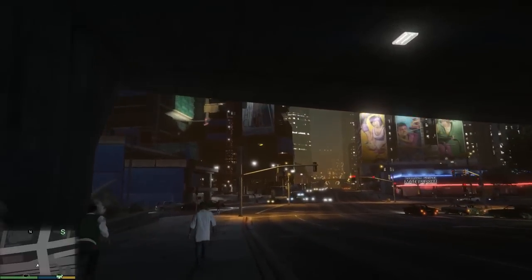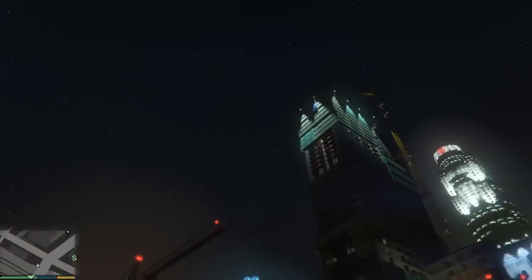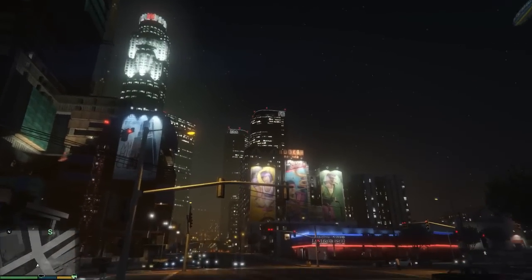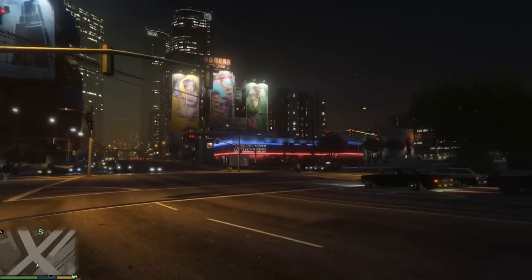So it's just looking around, looking at the buildings. My head is controlling the way I'm looking. I'm using the WASD keys and obviously the mouse as well just to turn slightly. I'll just make my way across this road here.